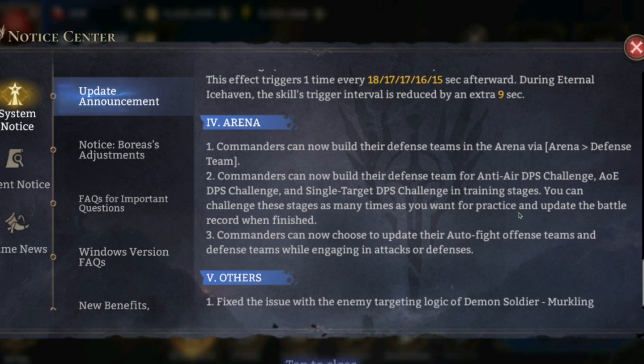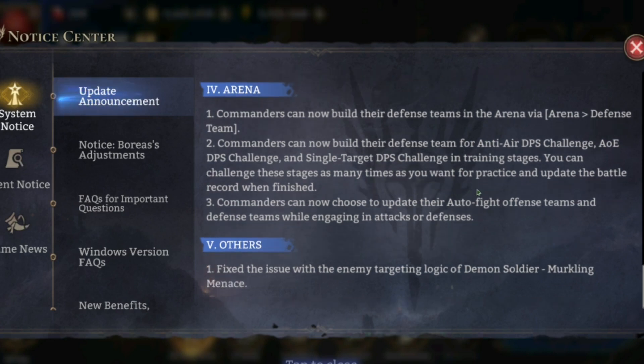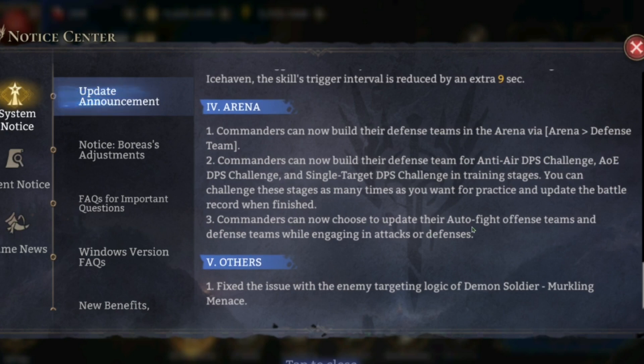That's huge — it's great quality of life overall, not having to go back in and make sure your last fight was a very good defense round. Commanders can now also update their auto fight offense teams and defense teams while engaging in attacks or defenses. That's another huge one — if you need to adjust timings or if you face a fast team that most teams are running, you can kind of base it off that.